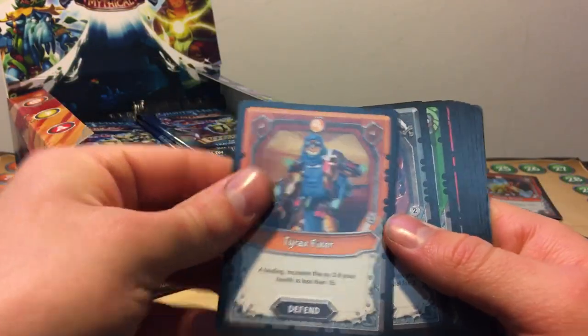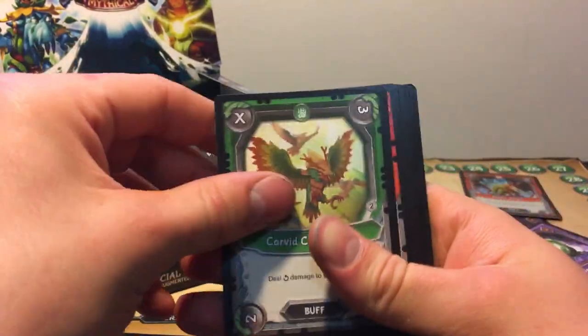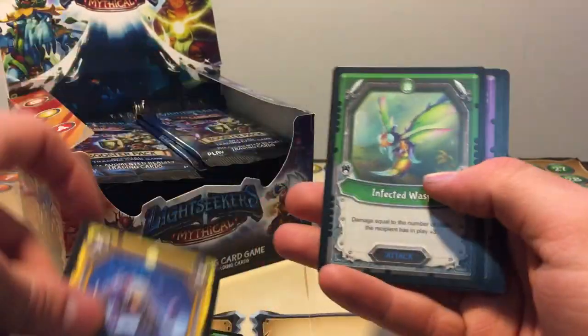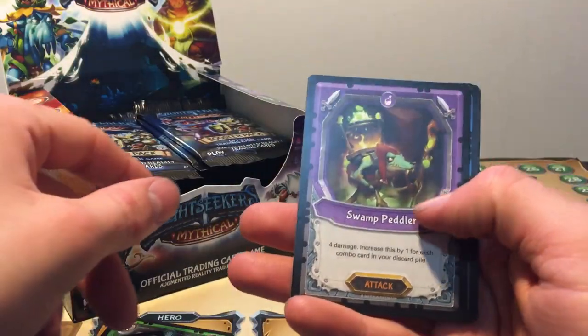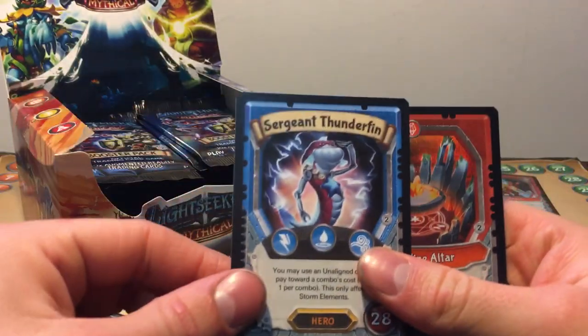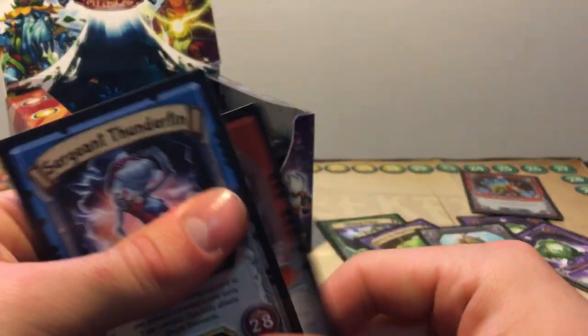Once I do a few packs, I'm just gonna skip through all the commons. So: Tyrax Fixer, Umbron Thief, Corrid Conspiracy, Dragon Scorcher, Bone Reaper, Dawnstalker, Infected Wasp, Swamp Pet, Pedla. And a Surgeant Thunderfin — rare hero, not bad — and a Crystal Altar.